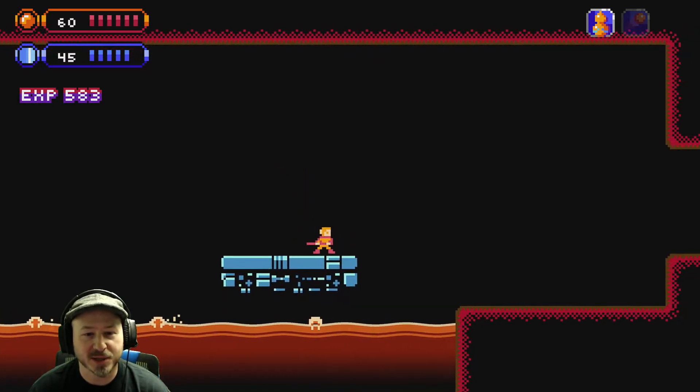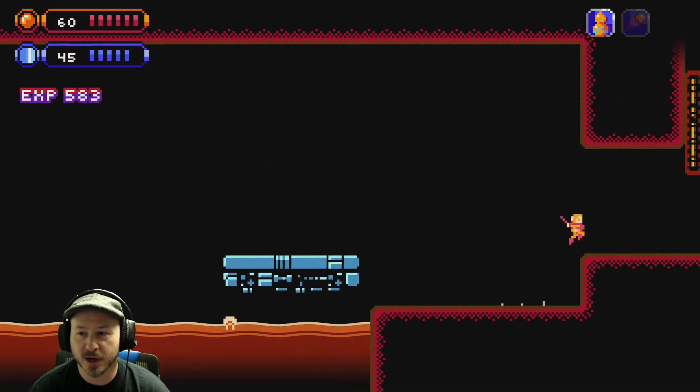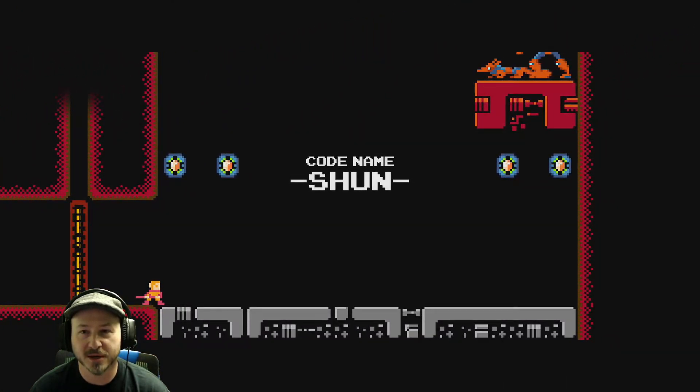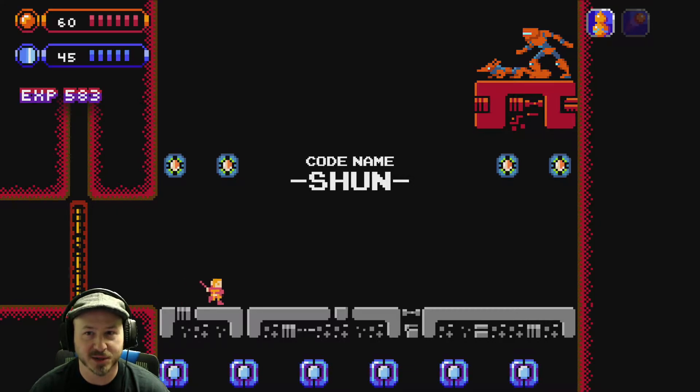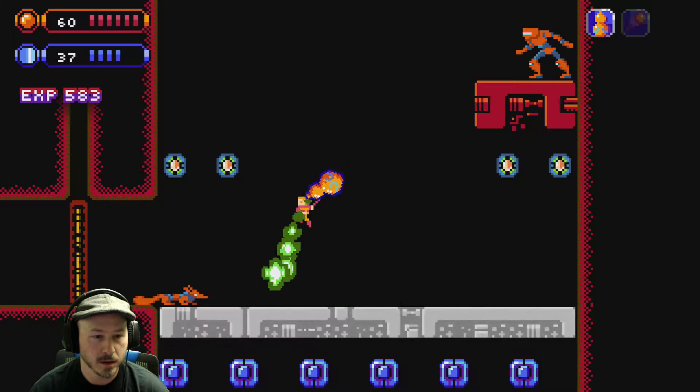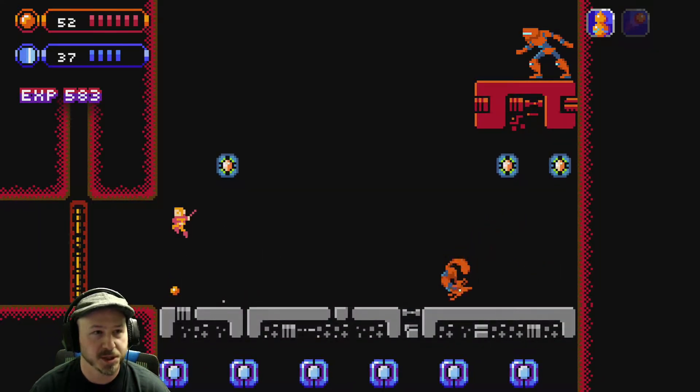Five bucks — I'm playing this on Xbox Series X, and it's available on just about everything. Oh my god, Codename Shun — looks like we're at our first boss. Oh geez.